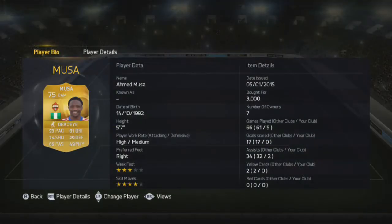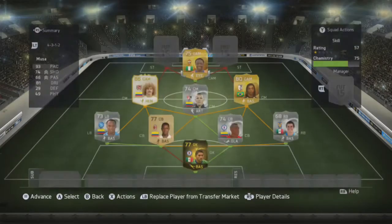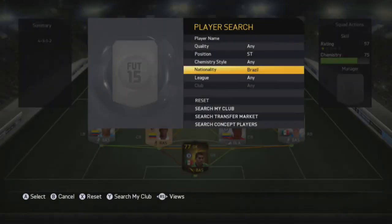At CAM we've got Moussa — 93 pace, 81 dribbling, 74 shooting and 4 star skill moves. Really fun player to use, I did enjoy using him, even though I mainly fed the ball to the two strikers.